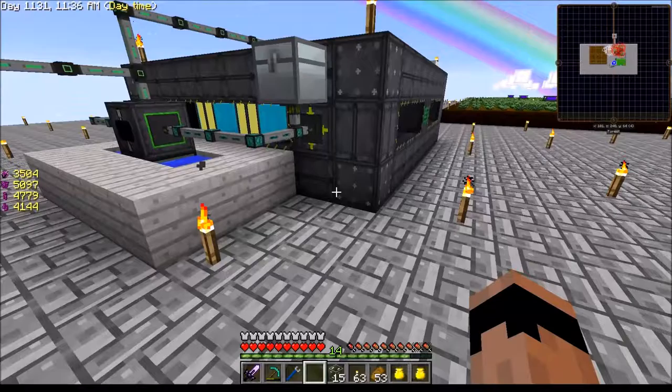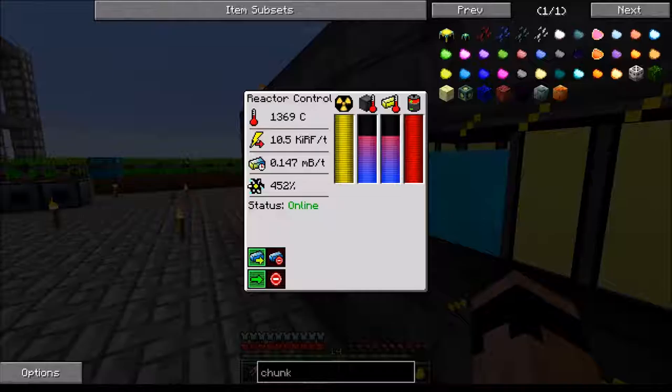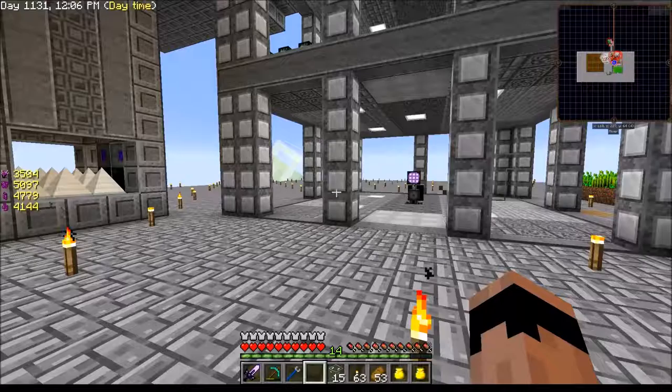I haven't looked at this thing in a little while. I went and put a chest on top of it and filled it with eulorium and it looks like it's still working just fine. We're not having any power problems at all. So now we're going to go ahead and take a look at this new mob farm.